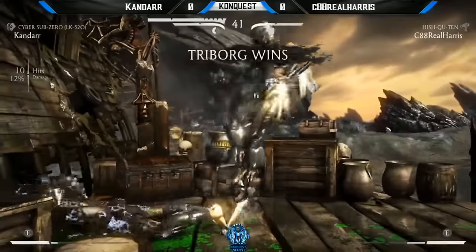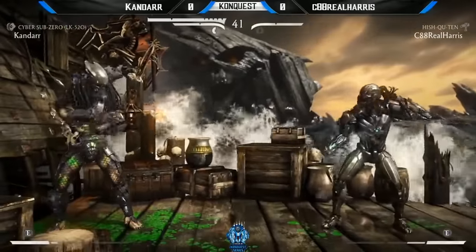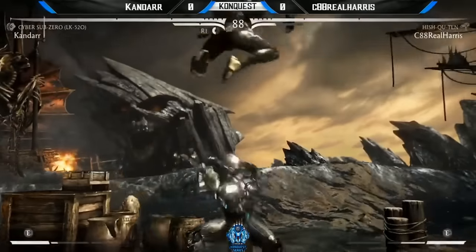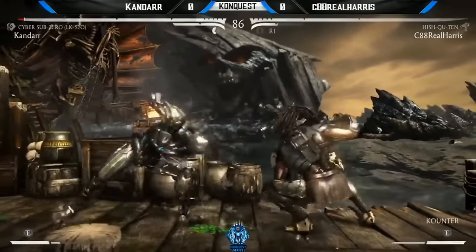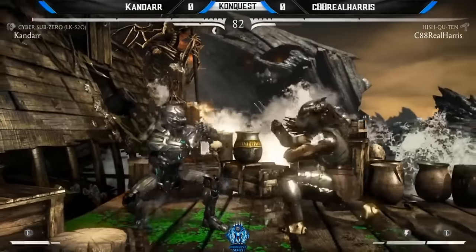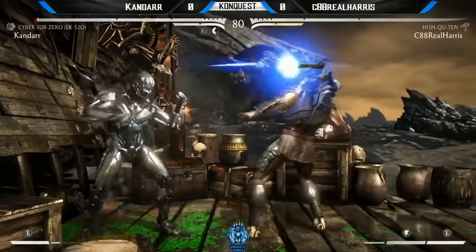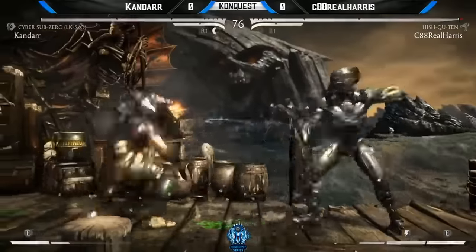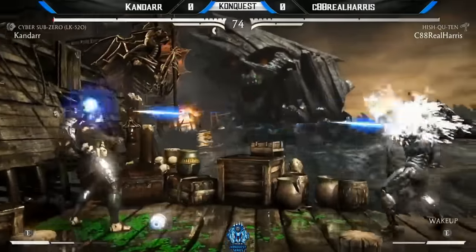Kandar — that is exactly how you want the matchup to go. You want to get him to the corner and you want to mix this man to death, go for the mix. But speaking of this character, Real Harris has a pretty good mix himself. You saw him going for the down four and Kandar trying to check back with a forward one, and the down four is low profiling it. The down four is going to be a problem. Four-two pressure.